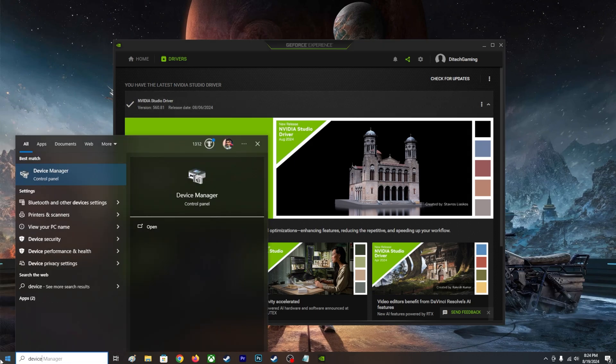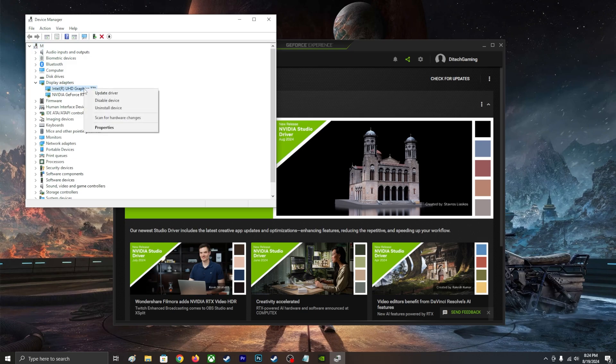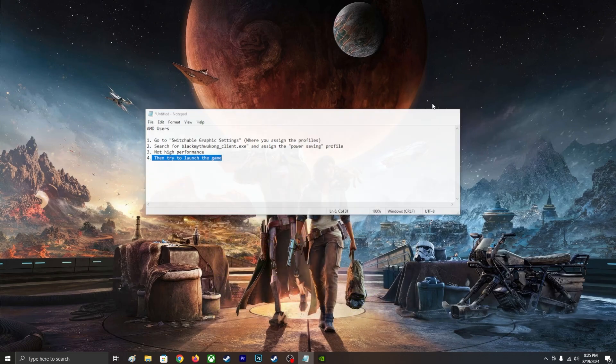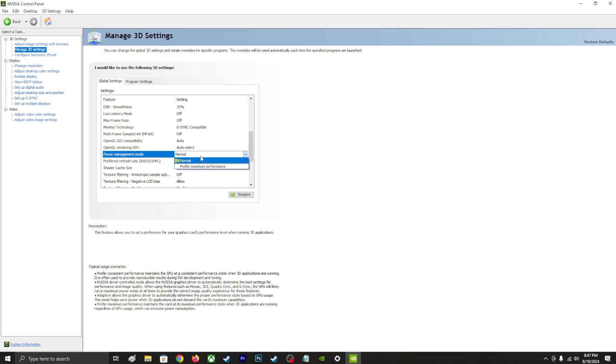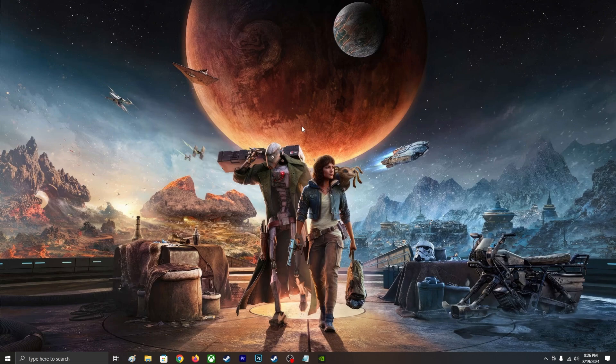For Intel Arc users — I also have Intel integrated graphics — go to Device Manager, find your Display Adapters, right-click your Intel GPU and click 'Update driver'. For me I'm mainly using the dedicated GPU so I don't need to worry about integrated graphics. Also, go back to NVIDIA Control Panel and set 'Power Management Mode' to 'Prefer Maximum Performance', then hit Apply.